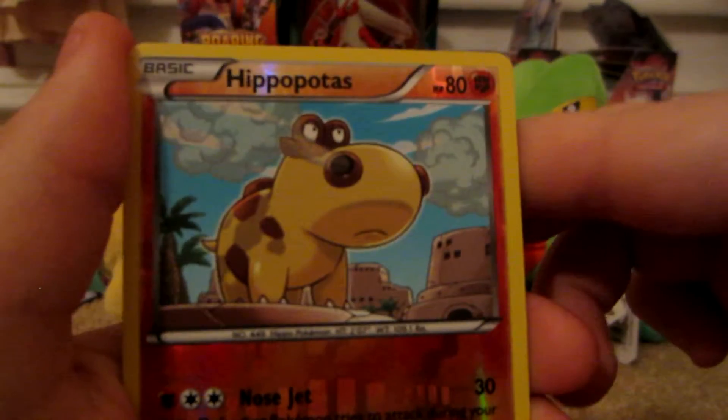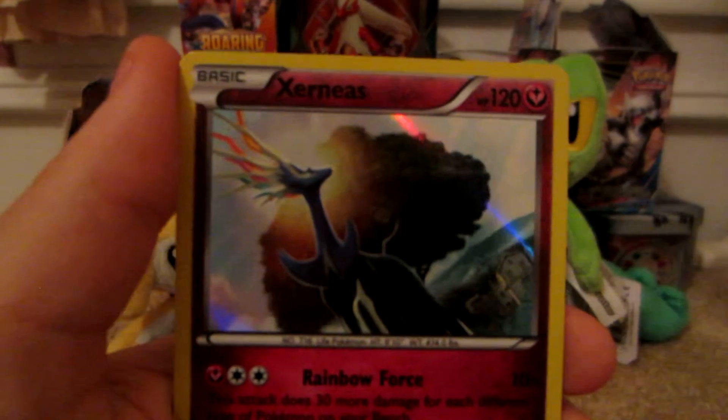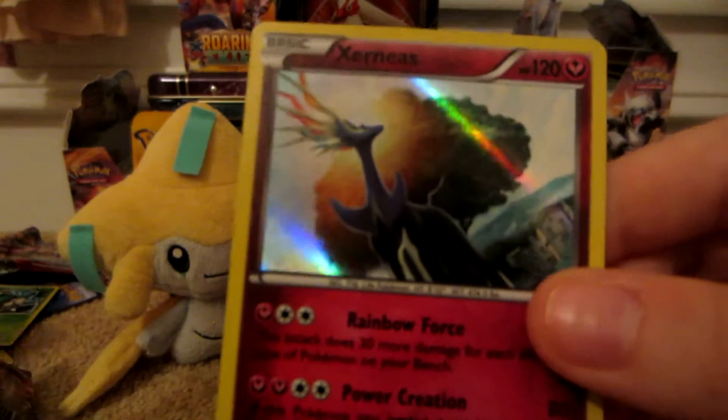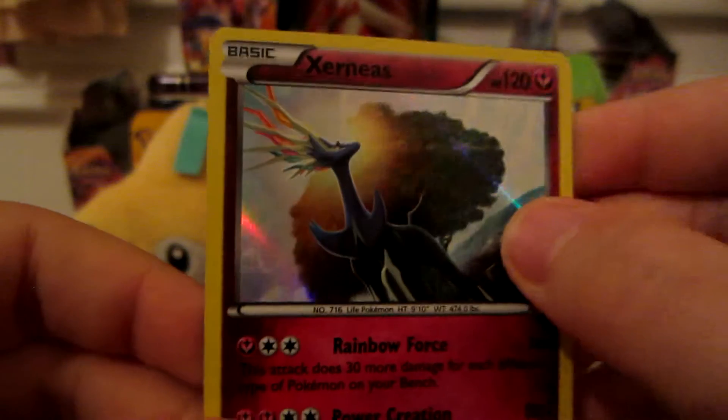The reverse is a common. They should call this Angry Hippopotas because he's angry. And the rare is a Xerneas holo — nice, I like that artwork with the tree. I think Xerneas is like a life-giver Pokémon or something, so it's pretty appropriate that they put the Tree of Life in the background.